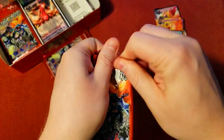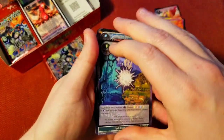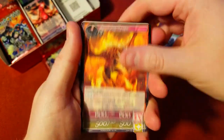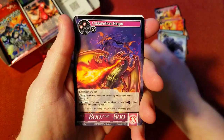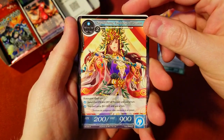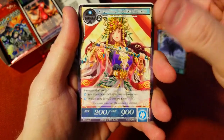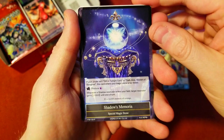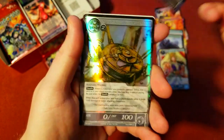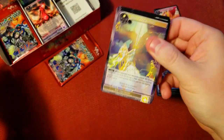Next week I should — don't quote me on that, don't cross your fingers too high — but I should have the pre-release kit for Ikora: Lair of Behemoths. If I get it in when it says I should, I will be opening that for next week's video. Goddess of Passion as our rare, a Memoria — Shadow Memoria, very nice — and just a common foil behind it.